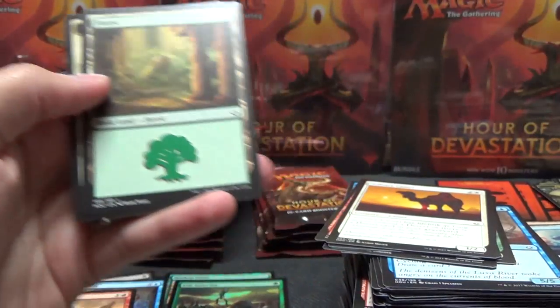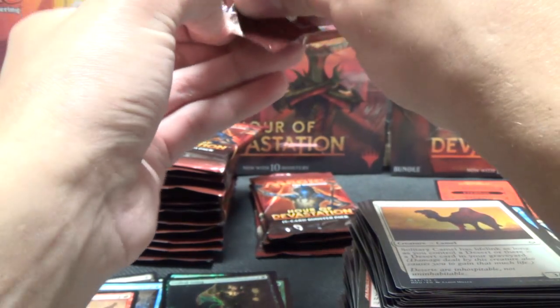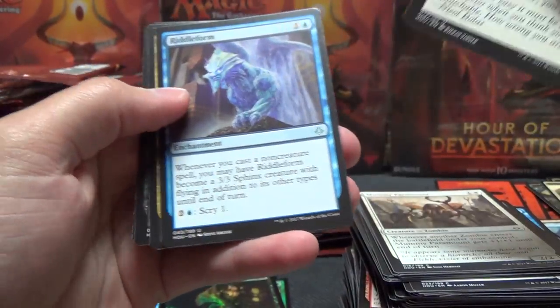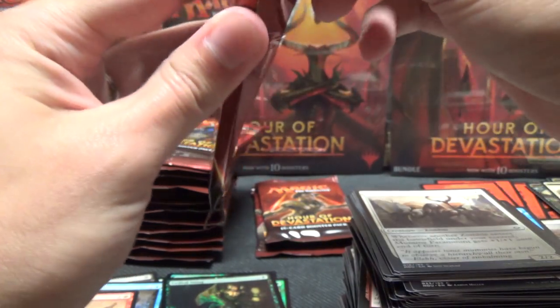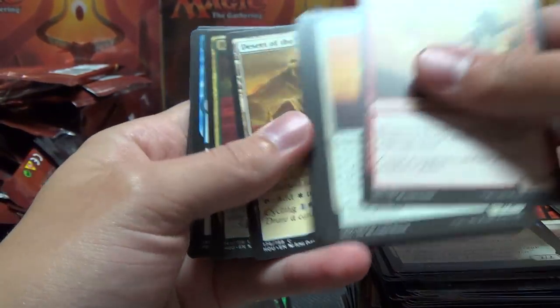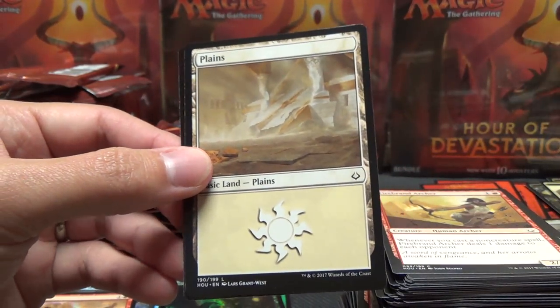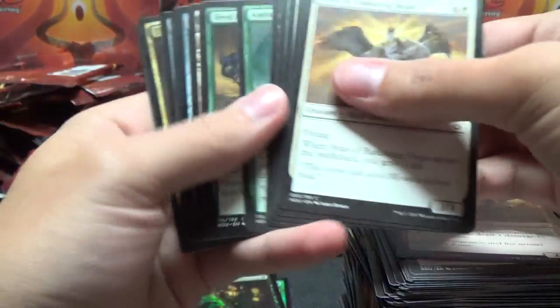We've got Lethal Stain, Hostile Desert, Forest. I was thinking about Rise of Eldrazi and Time Spiral or Planar Chaos - those are like the last sets I actually opened before opening the storefront here. We did open some of every set in Standard to get a binder started, but I didn't do any of those on video because we were running short on time before actually opening the store. Hour of Glory, Swamp. We just kind of tore through a couple boxes of each Standard set as quickly as we could, not on camera. This might very well be the first time I've ever opened Magic on camera.